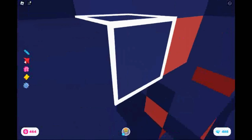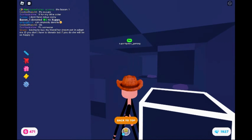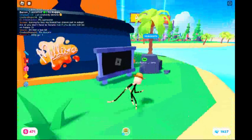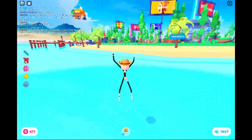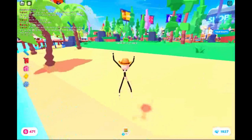When you get through the portal, you start mining for diamonds. Get 5,000 diamonds, then go back to Carlos the farmer.